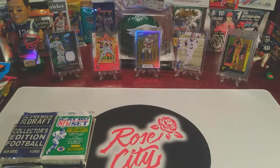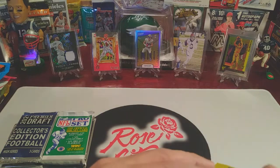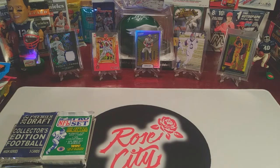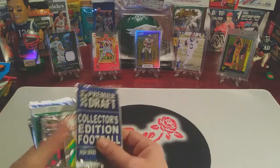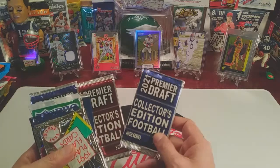We also have a mega box of Bowman with the mojo prisms that are really popular and great hit potential with some of the autographs. I also have a mystery box and a hanger of Topps Update Series. The mystery boxes give you a chance for rookies from the last few different seasons - all the best players are included. Let's see what we've got here: 2021 Premier Draft.